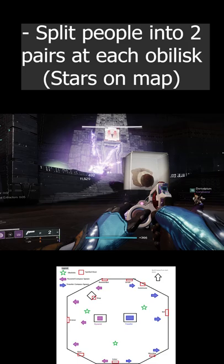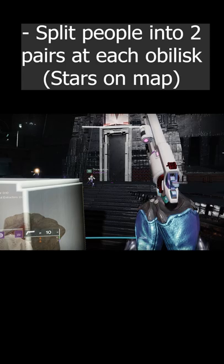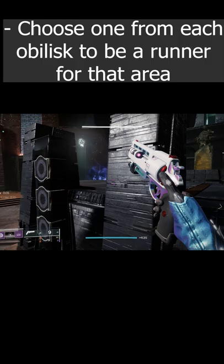There are three obelisks: one on the left, middle, and right. You'll want to split up into pairs of two people and defend them from the abated adherents. From those two people on each obelisk, you'll choose one person to run around the room killing knights and glyph keepers when it's their turn.